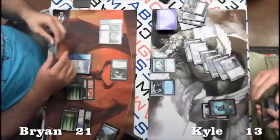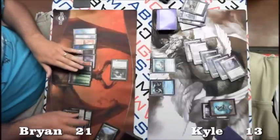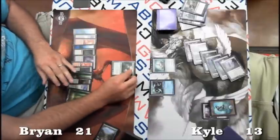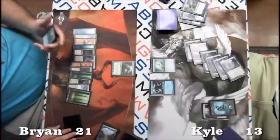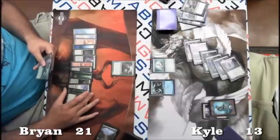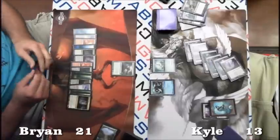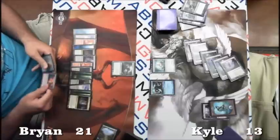Kyle responds with a 6/6 of his own. At this point, if Brian has enough ramp he can try to get Kyle with the Inkmoth Nexus and Wolf Run. He's a bit short right now, but looks like he just drew another Primeval Titan. If he had played that other Phantasmal Image, he could kill Kyle right here with Inkmoth Nexus and Wolf Run.